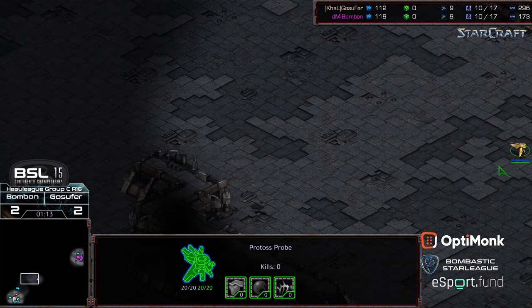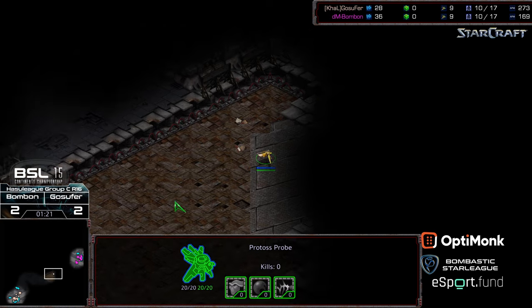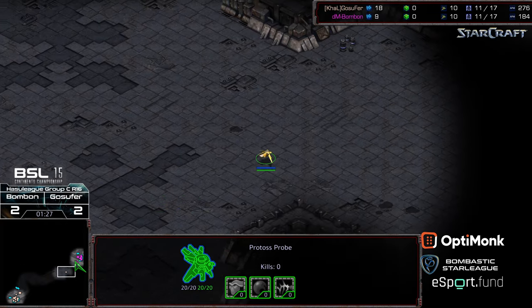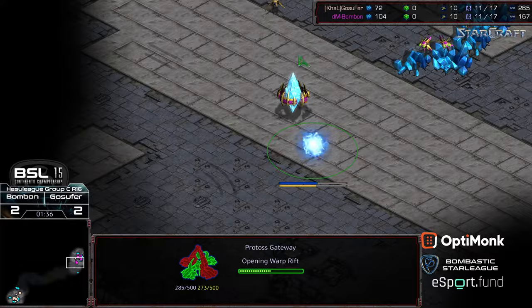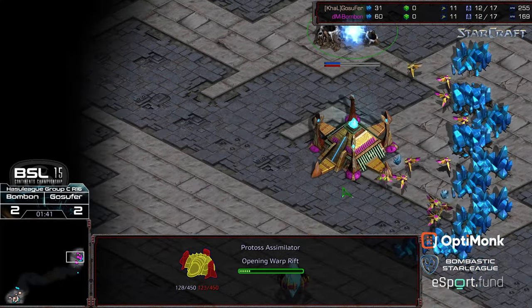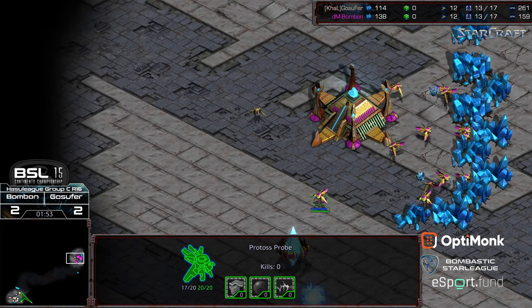Looks like we are seeing the very early probe scout once again from Gosephur. He is opting to plop a gateway, and he is also going to end up in his opponent's base first. I'm curious the logic behind the much earlier scouts from him. Looks like we're seeing a gateway and an assimilator grab from Bonbon. He does have a ramp to work with, almost showboating on mapmakers these days with the vertical ramp, probe poking out there.